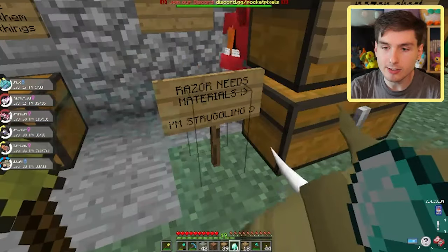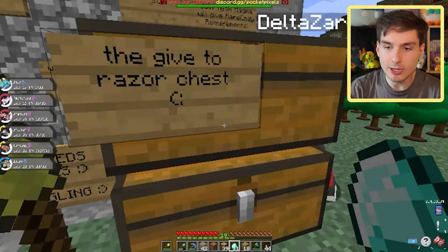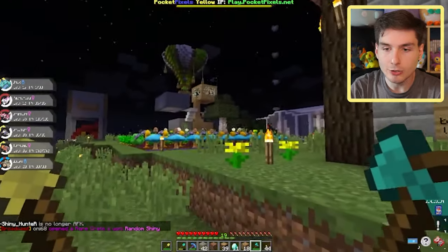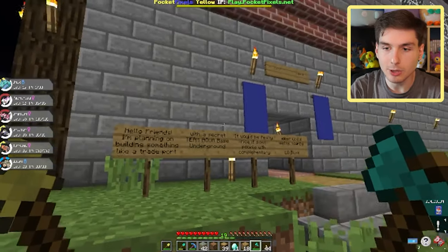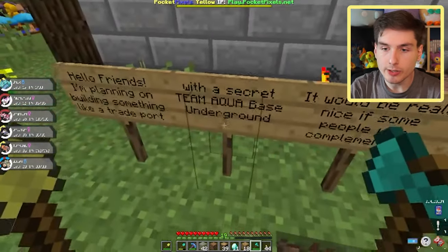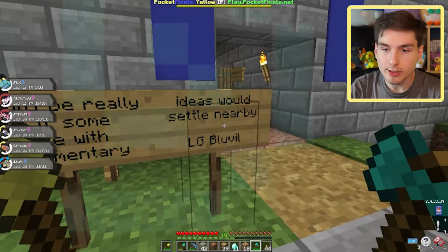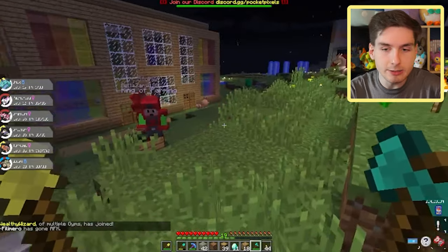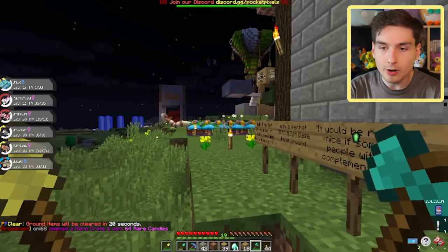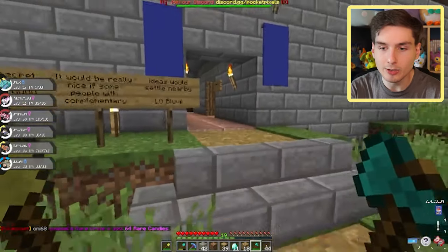I hope you guys enjoy this — I made this sign like last week: 'Razor needs material. Smile. I'm struggling.' And then the community chest was set up. This is the house that was already here when we set up our neighborhood — we kind of just joined them instead of them joining us. They got a really cracked house. The sign says they're planning on building a trade port with a secret Team Aqua base underground, signed LG Blaville. Shout out to you and your house because it's really cool.